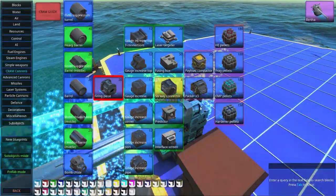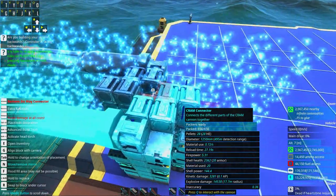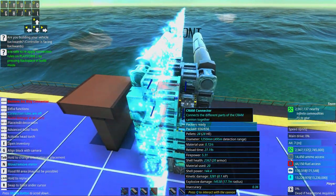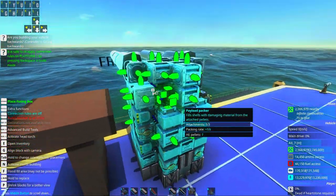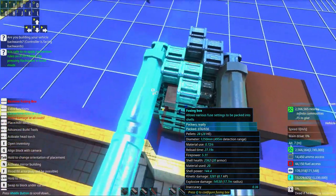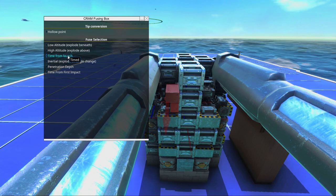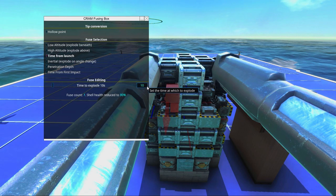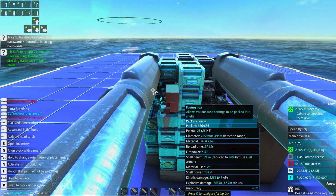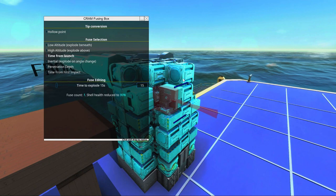Now we're going to add the most important things on this turret — the fusing boxes. We need some good fuses. We'll turn off the symmetry plane and place one fuse on each barrel. In the fuse we're going to use 'time from launch' and set the time to explode to about 15 seconds. We'll copy that setting with Ctrl+C and paste it to the other fuse with Ctrl+V.